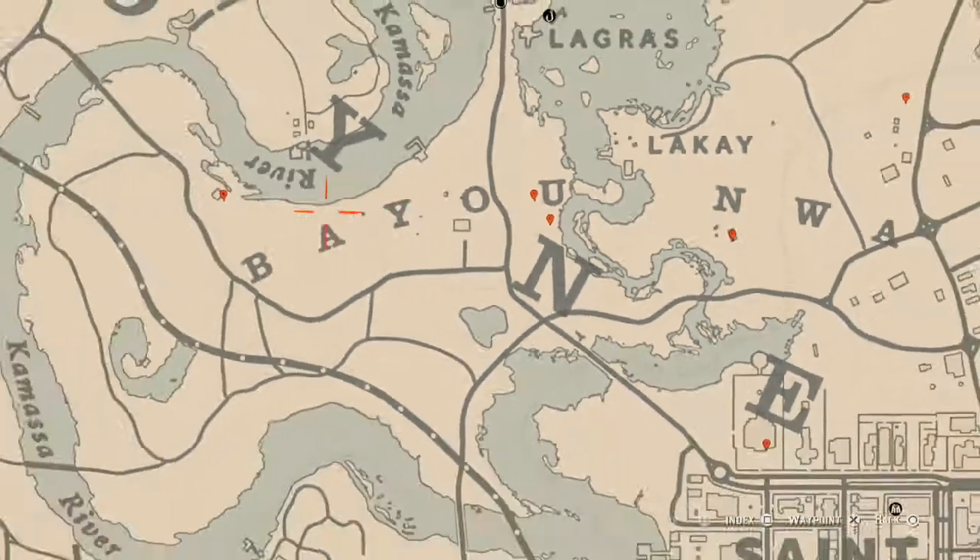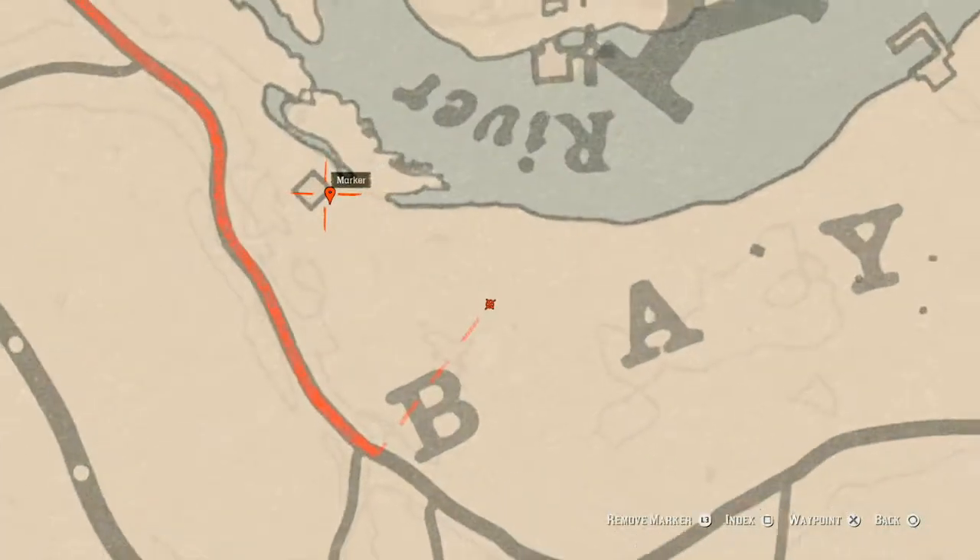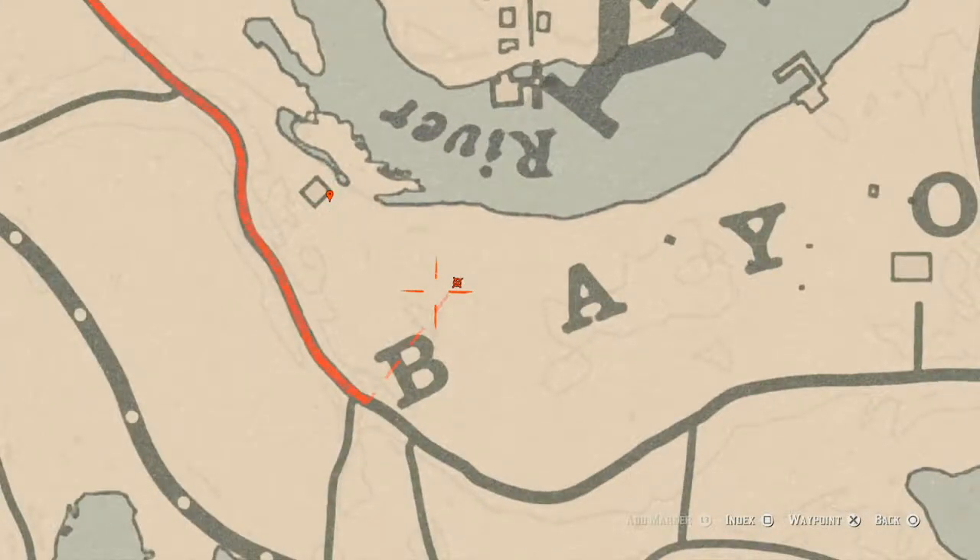Going over to the left a bit, there's another bird egg up in this area. This bird egg is an egret egg (E-G-R-E-T) in the tree as well. Shoot it down with a varmint rifle or a bow using a small game arrow — remember that so you don't destroy the egg while trying to collect it.